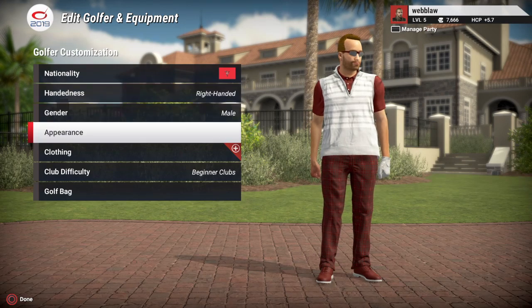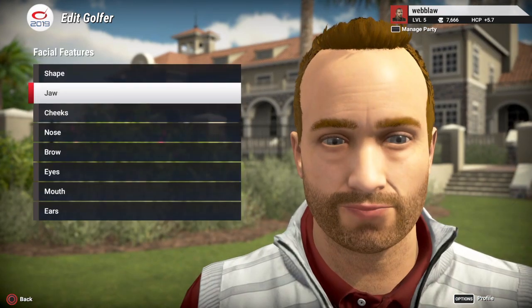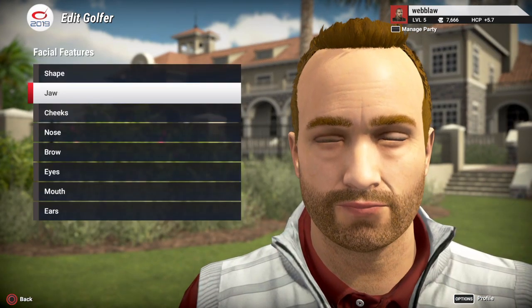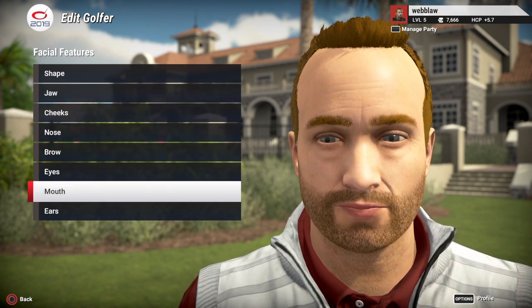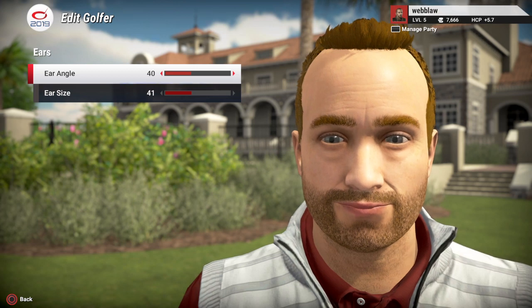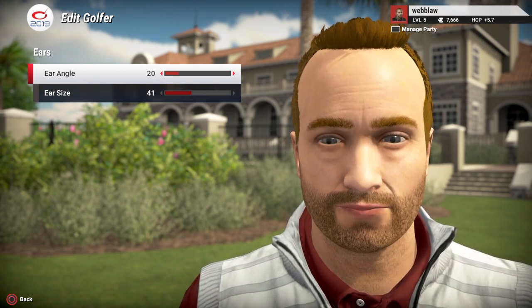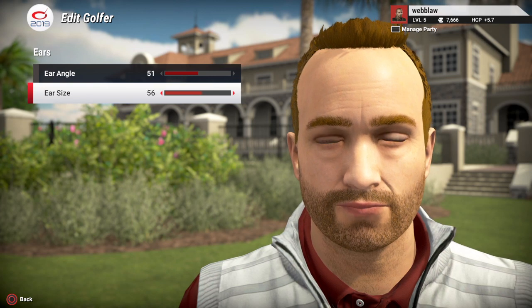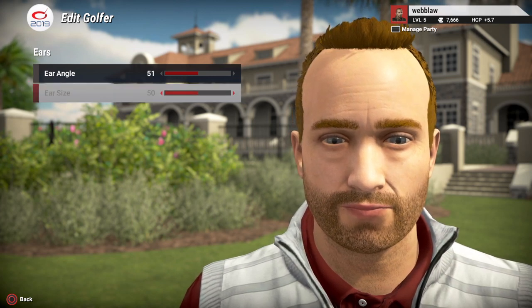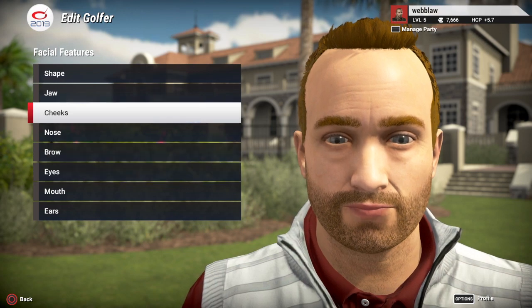You can get really detailed with the appearance options — things like making the jaw wider, balding, ear size, and so on. For example, you can make the ears bigger or longer. There's a lot you can play with here; it gets pretty detailed.